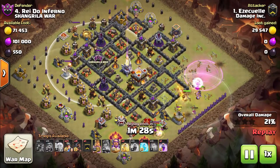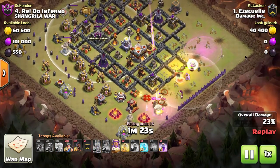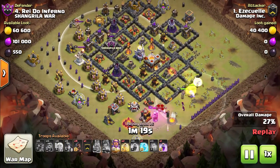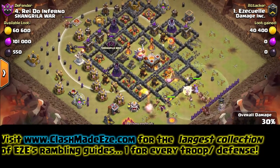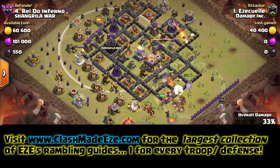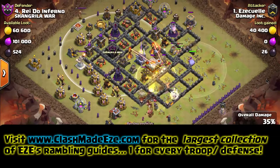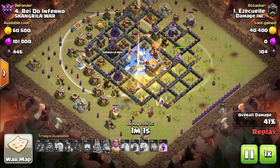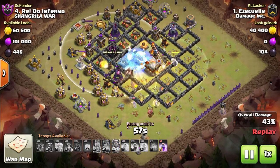Just make sure you keep the queen up by using rage spells at the right time and try to save the warden's ability. Then in come the hog riders and the miners. I try to path the hog riders right behind the miners — the miners will dig up any of the giant bombs. Giant bombs don't do the damage they used to do to hog riders, as the older players know.